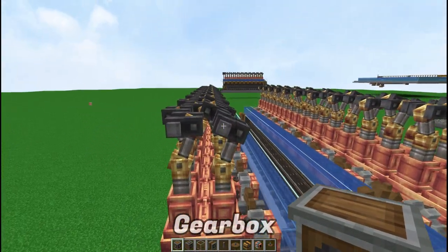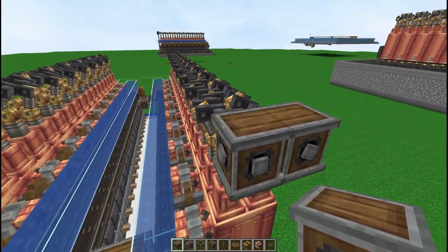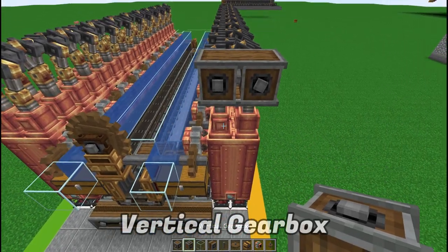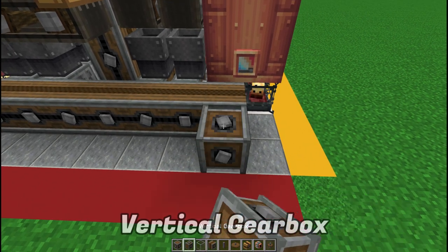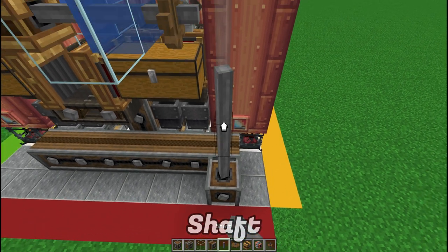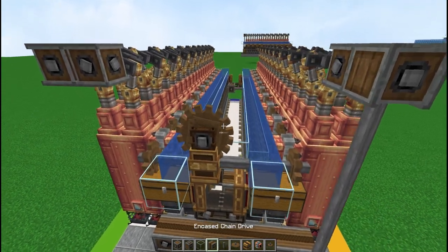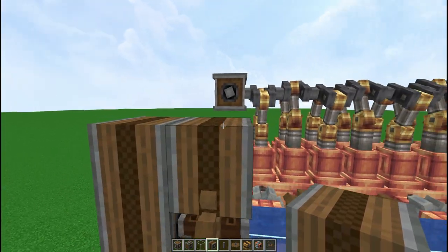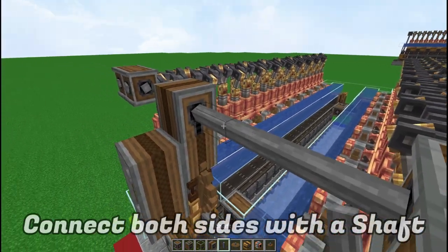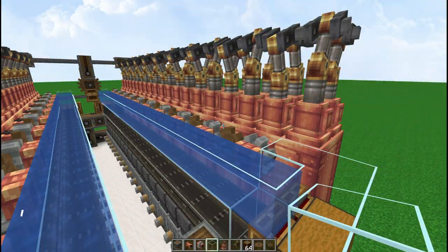Add a gearbox right behind each one of these shafts on the top end. Then add a vertical gearbox here and one at the edge — but first add an encased fan drive there with the vertical gearbox and connect with a shaft in between. To get the power directly, add two encased chain drives and two right on top — make sure the top one is angled — and connect with a shaft right across so all the power goes directly to that main spot.